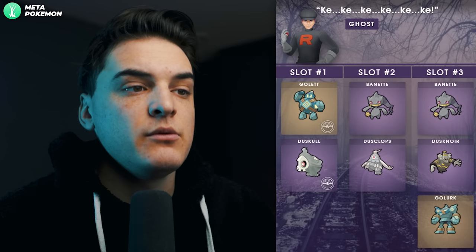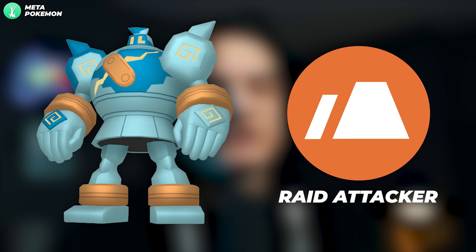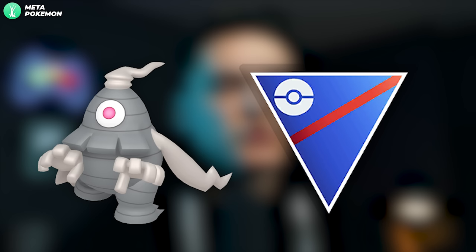The Ghost grunt says 'Ki ki ki ki ki ki ki' and is always a male grunt. You can get Shadow Gastly or Shadow Duskull. Shadow Gastly into Shadow Haunter is not a bad Ground-type raid attacker with very high DPS, and not bad for some limited Great League metas — pretty good in the Willpower Cup. Shadow Duskull can evolve into Shadow Dusclops, which is not bad for some limited Great League metas, and you can even purify it to run Dusclops with Return.